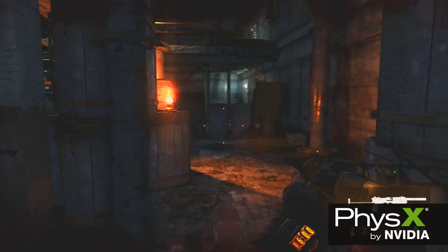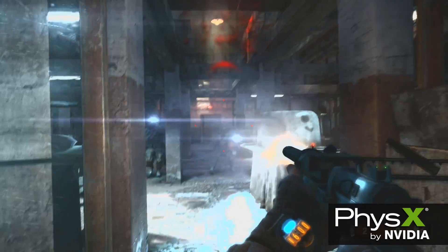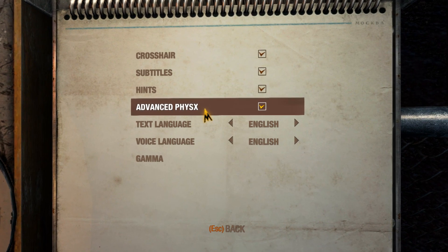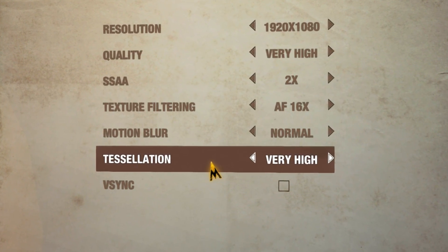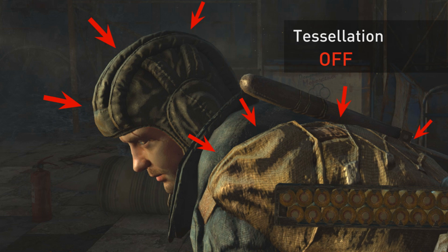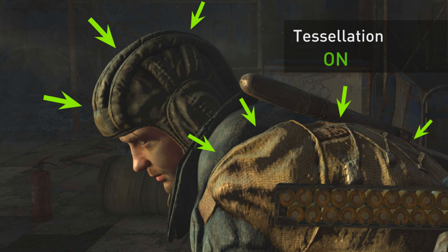A few of those features include GPU Accelerated PhysX, DX11 Tessellation, and 3D Vision Surround. Metro Last Light uses DirectX 11 Tessellation to create a smoother look on the characters and environments in the game. In this shot, you can see that the polygons are clearly visible on the character's head, whereas with DirectX 11 enabled, the head of the character is completely smooth.